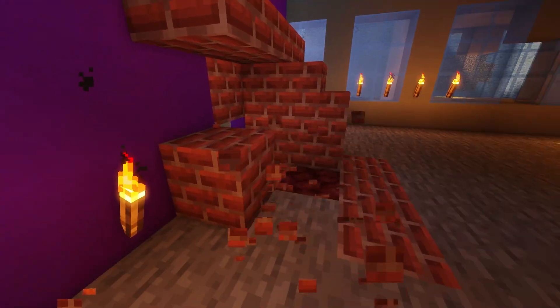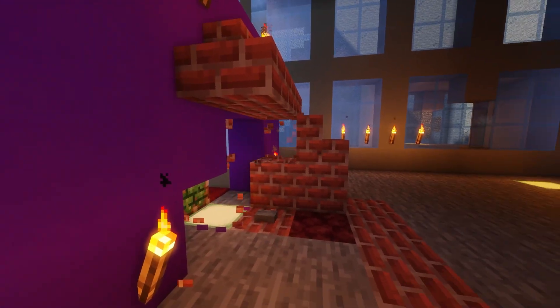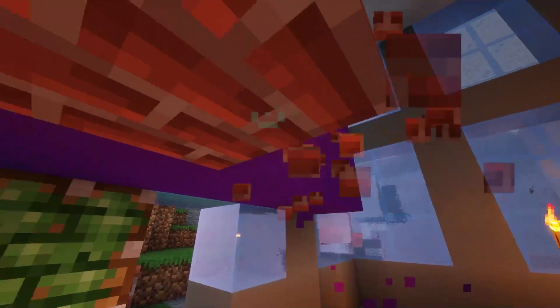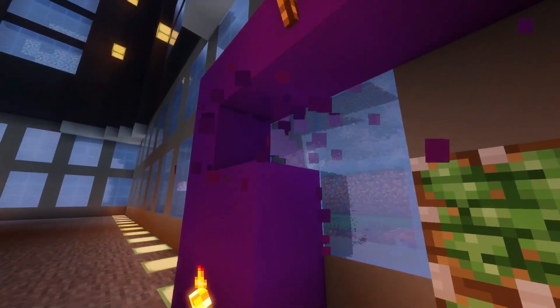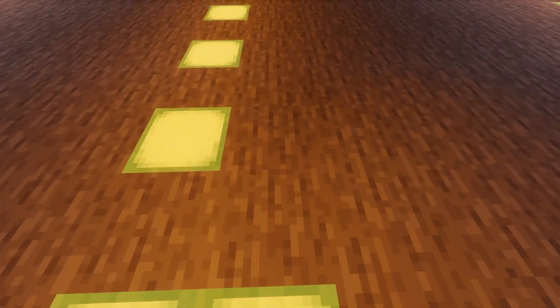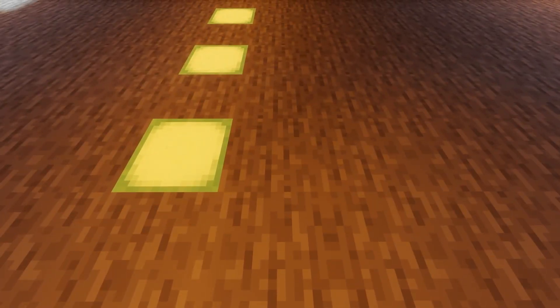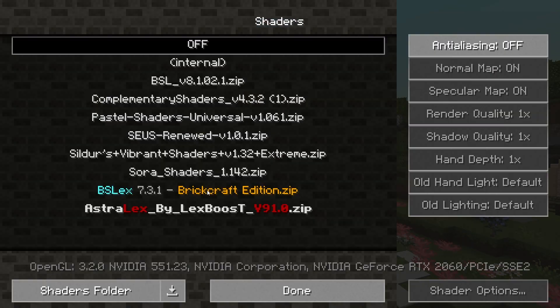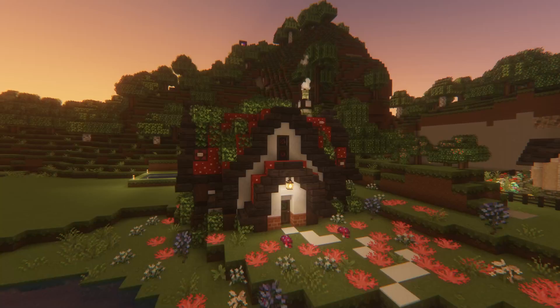With infinite world generation, complex cave ecosystems, dimensions, flying, and much more, the fact that Minecraft runs so smoothly is a testament to the care Mojang put into it. However, it isn't perfect. As a consequence of all of the big features, Minecraft does have a tendency to slow down, especially on lower-end PCs, and this increases exponentially when you add mods into the equation. And that is where we find Optifine.